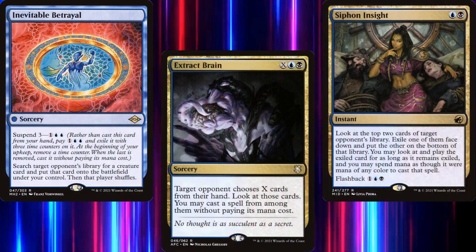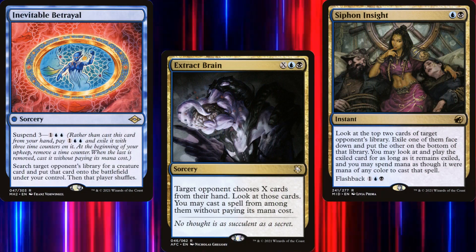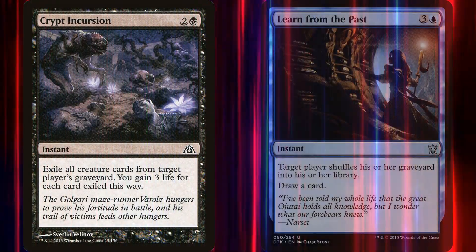With all the discard cards we're running, we could be feeding an opponent's graveyard recursion deck. So to help counter that, we're running Crypt Incursion and Learn from the Past.